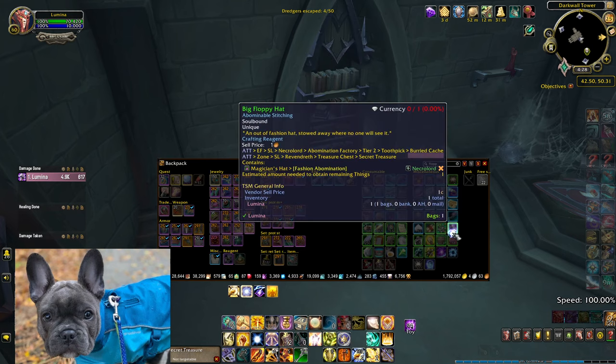Where's my hat? And then I just need the fishing one and then I'm done with that achievement. I've been looking for this for like three weeks — maybe missed a day or so. A Call to Revendreth and the secret treasure in this specific location, 42/50 if you're a boomer and you use coordinates.